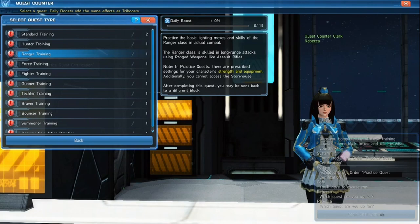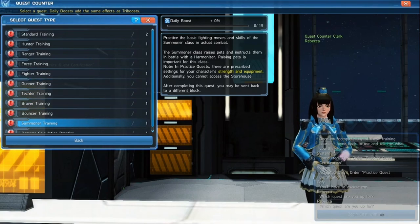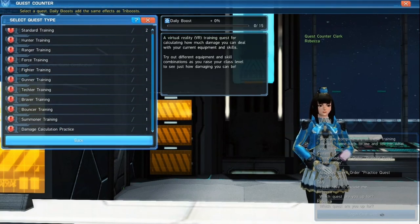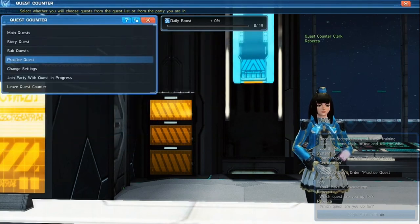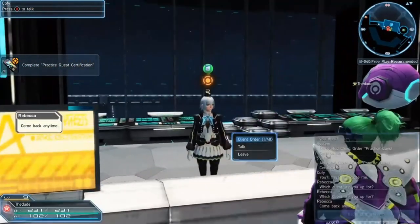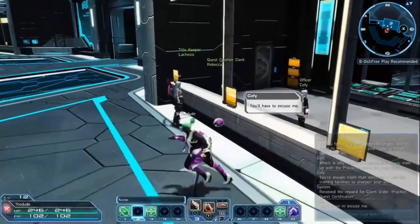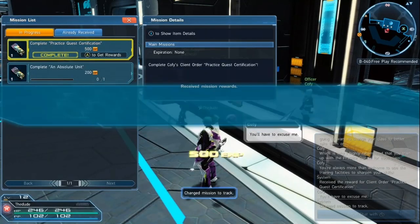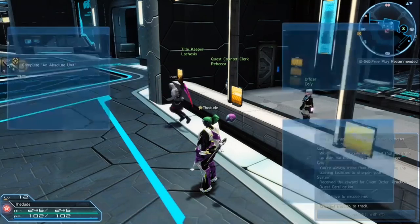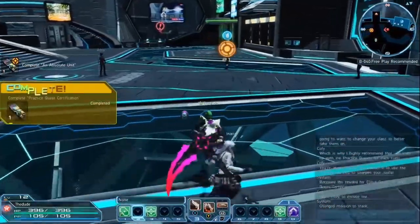I'd recommend for whatever class you're doing right now, go ahead and pick that training. So if you're doing Ranger, pick Ranger and it'll show you how to play it a bit — maybe some of the moves. If you're interested in trying out other ones, go ahead and do all of them. There's nothing to lose. Once you've done that, you can pick up the Practice Quest Certification, which will give you a Sub Weapon Barrier — and that is actually going to help you out with the other quest.